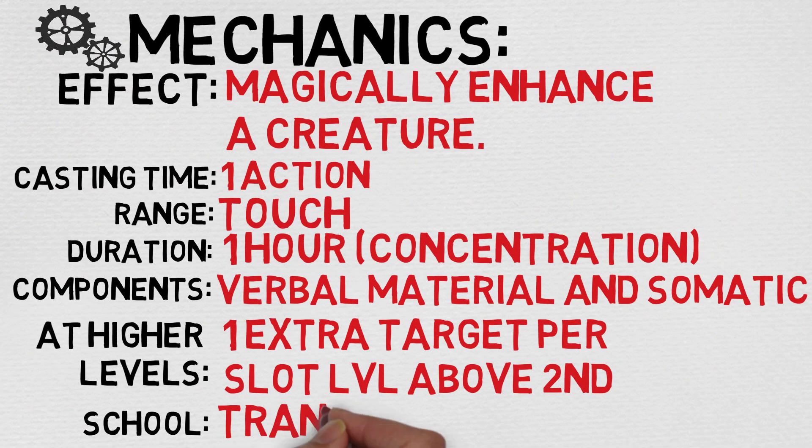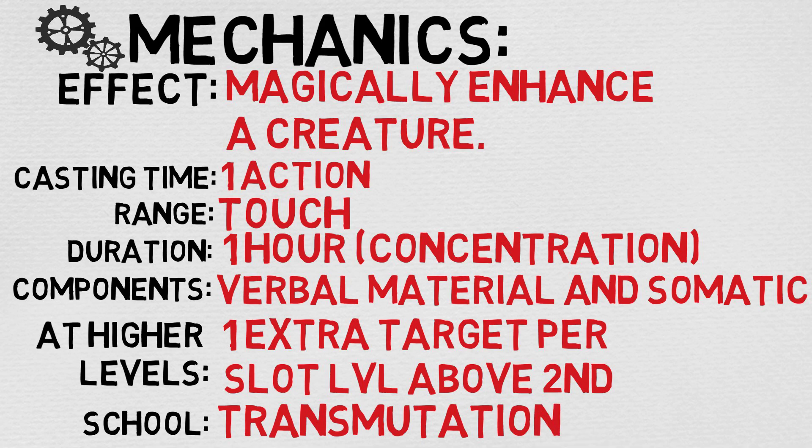The effect at a glance is to magically enhance a creature. Your cast time is one action, the range is touch, the duration is one hour, and it is a concentration spell. The components are verbal, material, and somatic. If you're curious about that material component, it is fur or a feather from a beast.